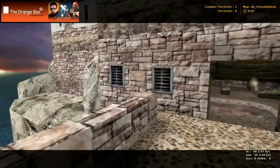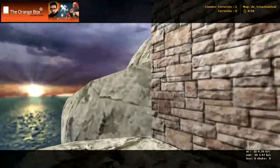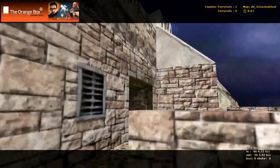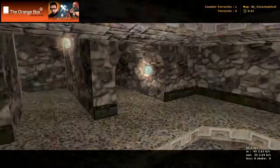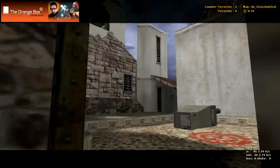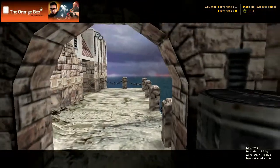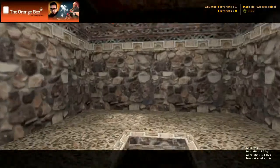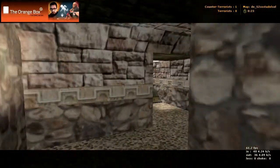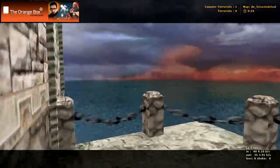Now counter-terrorists — they spawn over here. They can hop down along in here and kind of hide back in here if they really want to. They can also keep going up this way. Now this window — they can access this. You have to spawn up here, that's what it is. There is no way to get up here otherwise; you have to spawn up here.